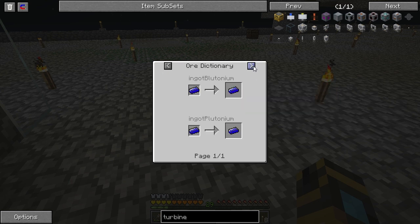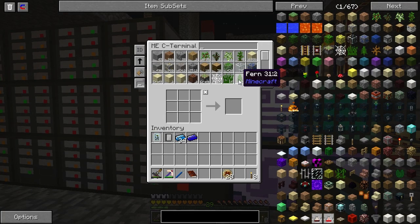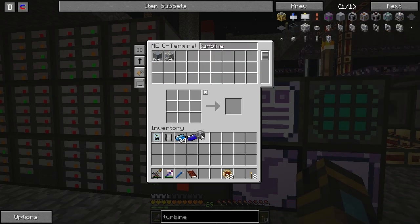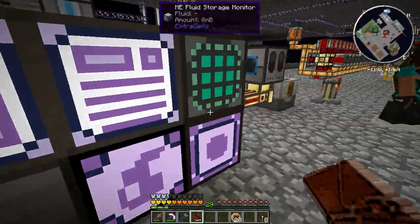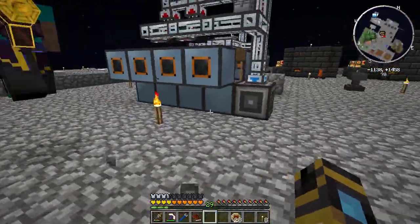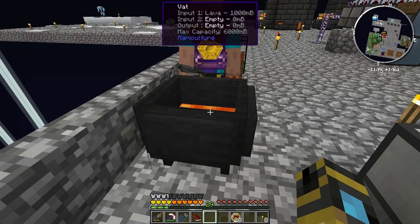I'm getting buckets of lava. I'm not sure how this block works, so I'm hoping that I'm right. If you want to come upstairs with me, over by our thermal expansion machines — this is a vat. I'm putting lava into it. Because what I need to get is a crucible furnace, and in order to get a crucible furnace, I need some burnt bricks, which require a vat with a brick and some lava.